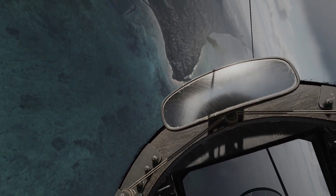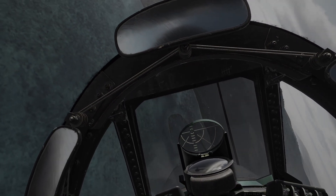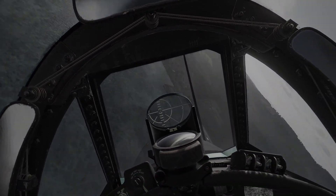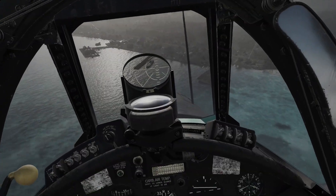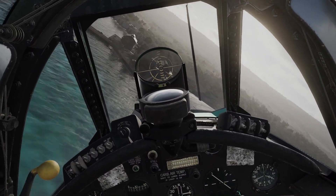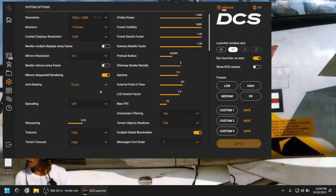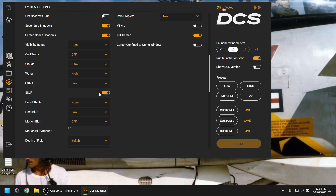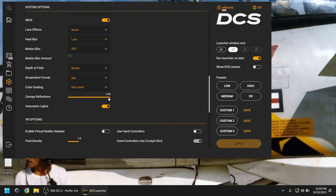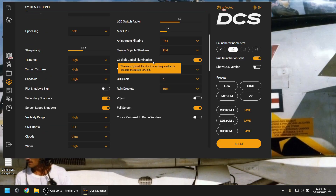Fortunately, there are two easy fixes that will instantly increase your FPS. The first trick is to reduce or completely remove canopy reflections. For some reason in the Corsair, these are massive performance hogs, more so than in other modules. Open the settings tab in the launcher, scroll down to canopy reflections and move the slider down — preferably all the way. You also want to make sure global cockpit illumination is turned off.